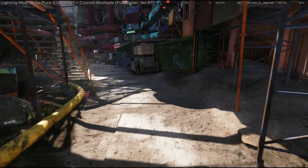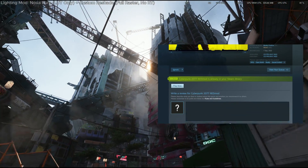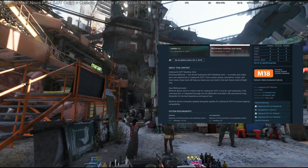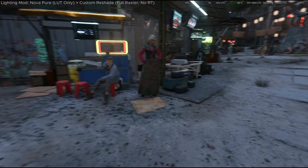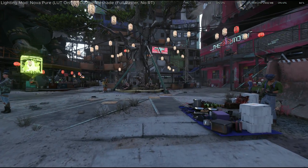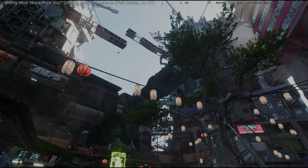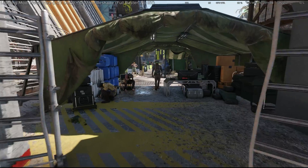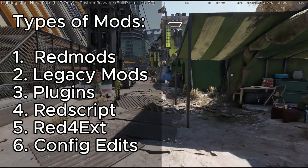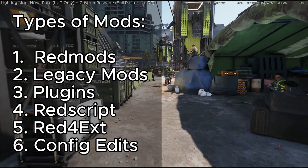Alright, first, you will need RedMod in some way or other, so this is the first thing you should install. RedMod is Cyberpunk's official modding tool and it comes in the form of a free DLC. Whichever platform you're on — Steam, GOG, or Epic — it should have RedMod listed as a DLC. Make sure to download and install it. So there are broadly speaking six types of mods in Cyberpunk: Red Mods, Legacy Mods, Plugins, Red Script Mods, Red4 Extension Mods, and Config Edits.